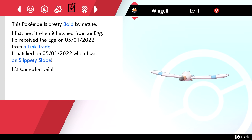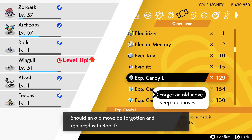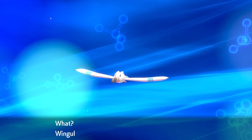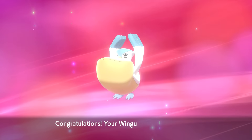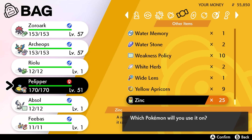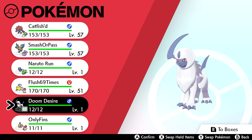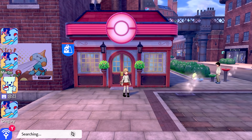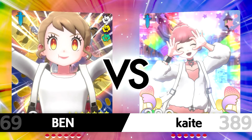For Feebas I essentially made it a Mirror Coat user with Protect, Mirror Coat, and Surf. For Wingo, I evolved it into Pelipper and made it a very bulky set with Stockpile, Roost, Scald, and Ackering. I gave it Leftovers and max HP and max Special Defense. The chat gave all the Pokemon funny nicknames. Then I started searching for the battle — let's get into it!